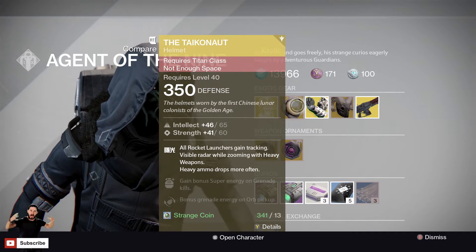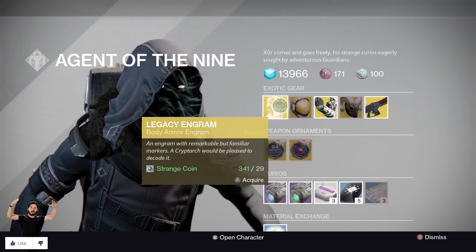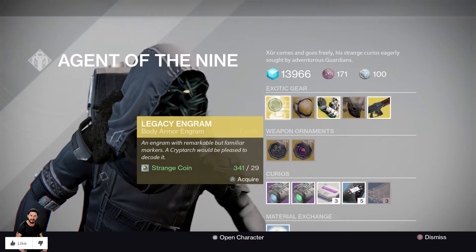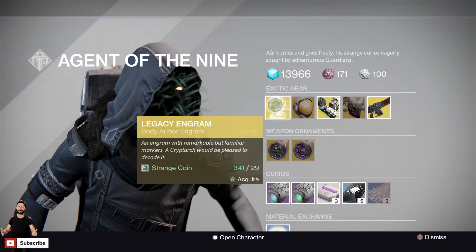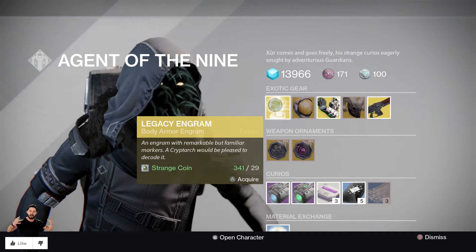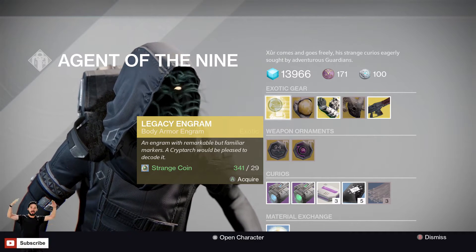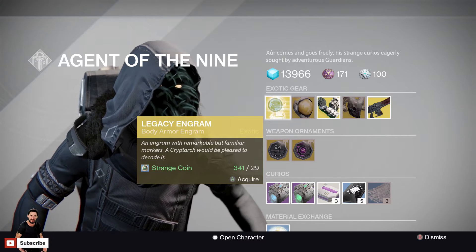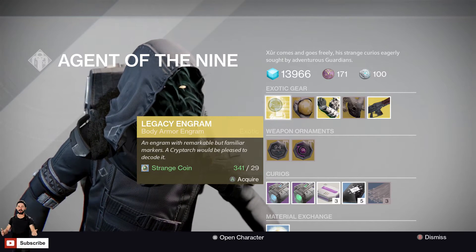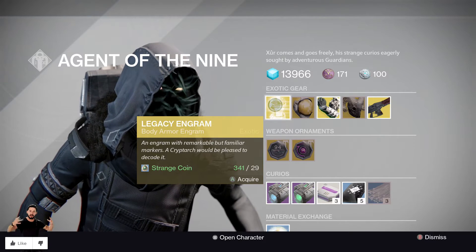Finally, we've got a Legacy Engram — a Body Armor Engram that's only going to decrypt into a Year 1 Legacy item with Year 1 legacy rolls and all the Year 1 legacy good stuff. It is 29 strange coins. Only pick it up if you are a collector or you want to get a chest that's available in the kiosk for Year 2 or 3. It's pretty expensive — go ahead and buy it if you actually have spare strange coins.